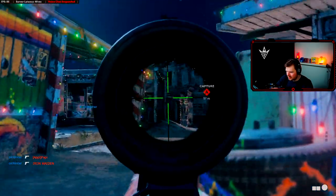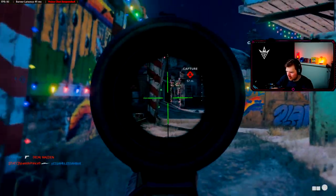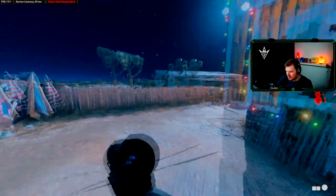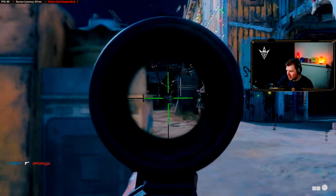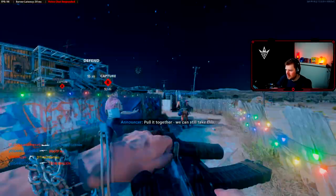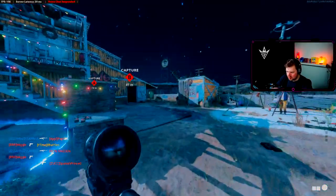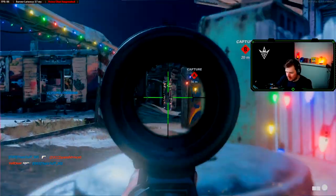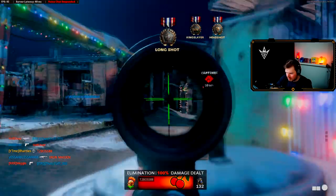They rotate around, so just find your little spot. Over this side there are spots around here as well. I like lying down here for anyone who comes around the bus. Anytime you do get killed, just rotate to a new spot — there are multiple different spots available. This one's a very good one. There's a guy up in the window — kill, long shot!